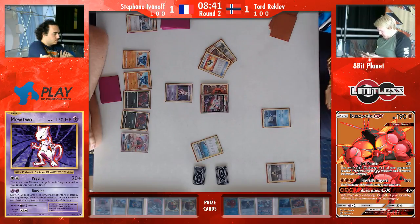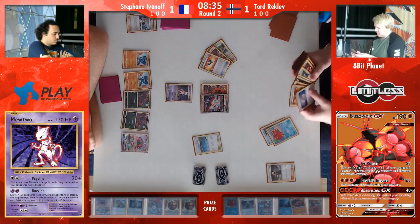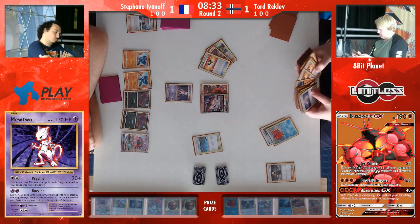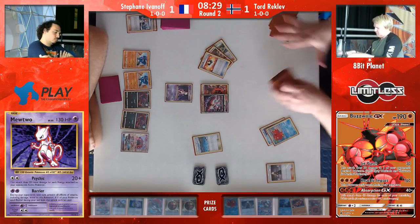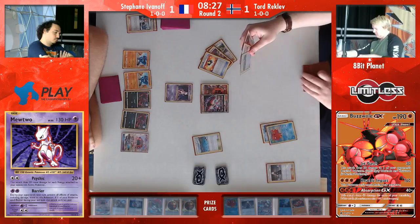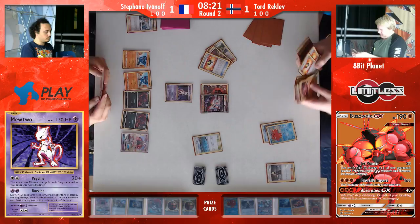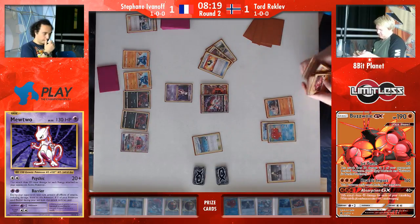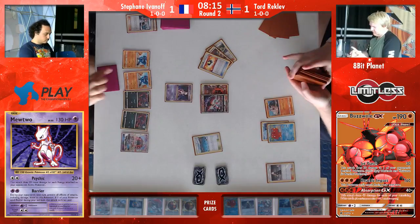Looking at Tord's side of the board, he does get the Ultra Ball for the Octillery. As you said, that's a really important and integral part of this matchup. Tord now going to be able to draw into everything he needs. He's going Turbo Tord again, slightly. He's not quite at maximum speed yet, but he is playing a little fast. I'm pretty sure he's aware of the eight minutes left in the game.